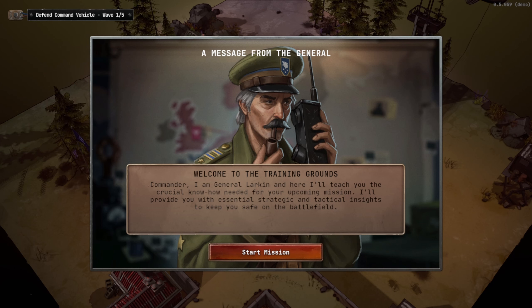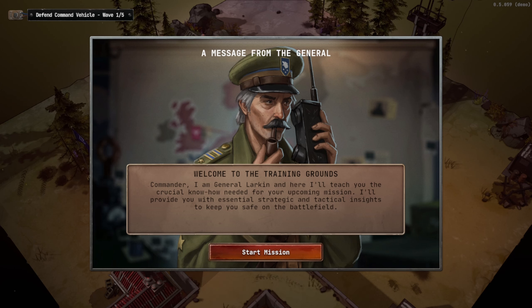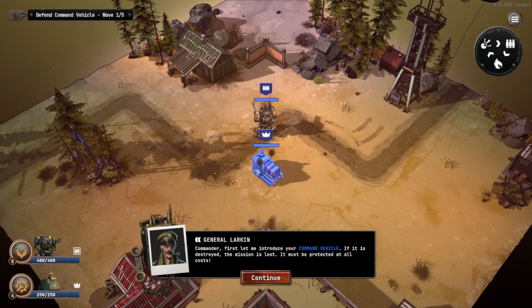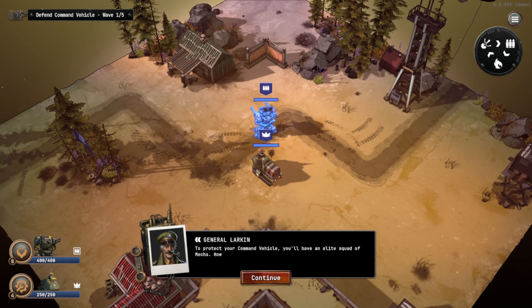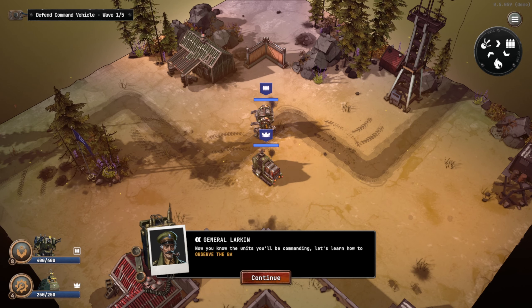Welcome to the training grounds, Commander. I am General Larkin and I'm here to teach you the crucial know-how needed for the upcoming mission. I'll provide you with essential strategic and tactical insights. First, let me introduce your command vehicle — if it is destroyed the mission is lost, so it must be protected at all cost. To protect it, you'll have an elite squad of mechs, though in training today you only have an Ironclad mech at your disposal.